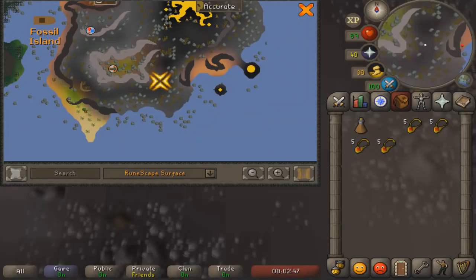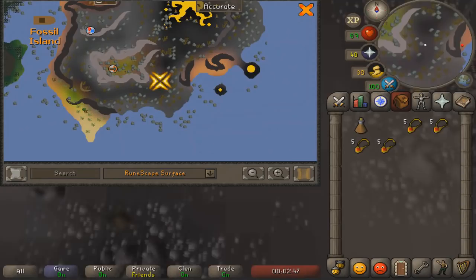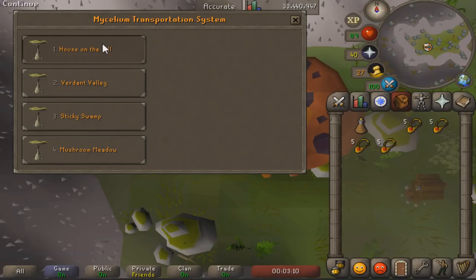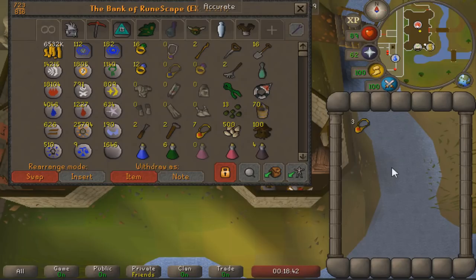I'd recommend enchanting 10 or 20 ruby necklaces in advance to get the dig site teleports, because you'll need them pretty frequently and it's annoying to enchant them every time. Once you interact with the mycelium transportation system you'll have unlocked the teleports you need. The only two you need are the Mushroom Meadow and the Verdant Valley.